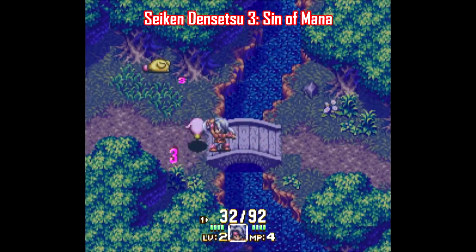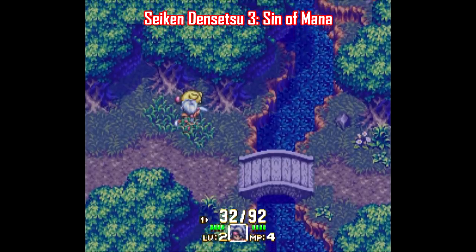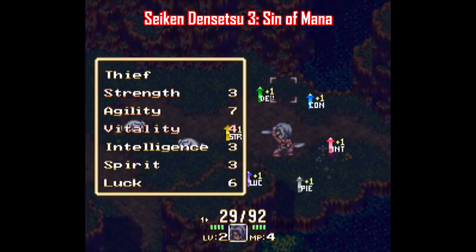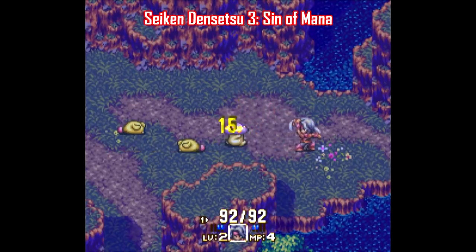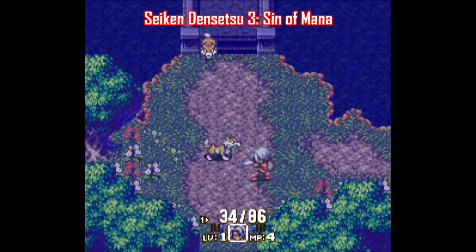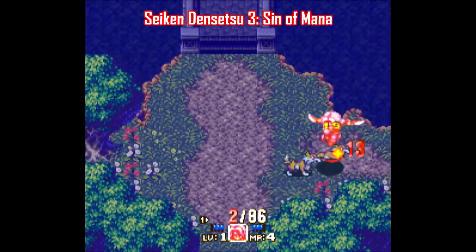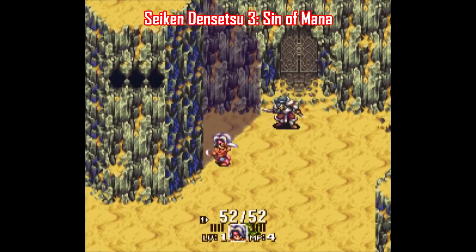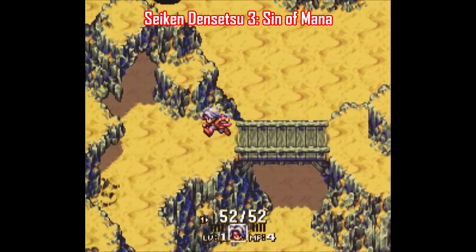Even games like Seiken Densetsu 3, otherwise known as Trials of Mana, has an extensive patch that rebalances the game as well, called Sin of Mana. Each class, stat, and spell has been adjusted accordingly so nothing's too overpowered, but it's still effective throughout the game. There's been changes made to certain bosses in how they attack and react. The number for certain items was increased from 9 all the way to 20, and there's five different difficulty settings to choose from. It's pretty dang cool to play on a harder difficulty because it makes you approach battles differently. If you've played through this game before and want a different take on it, you're not gonna do much better than this patch.